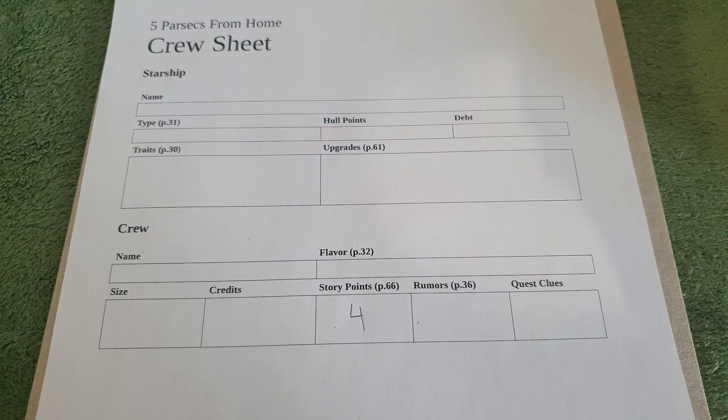Next up is to roll for story points. You roll a D6 and add 1. Story points can be exchanged for credits, experience, and many more things during the campaign. I got an average roll here and this brings me to 4 story points to start with.